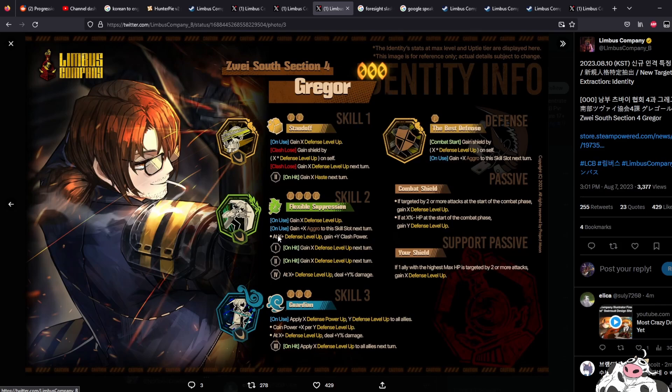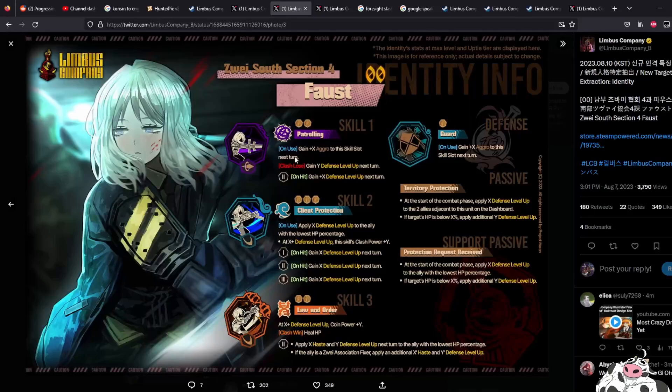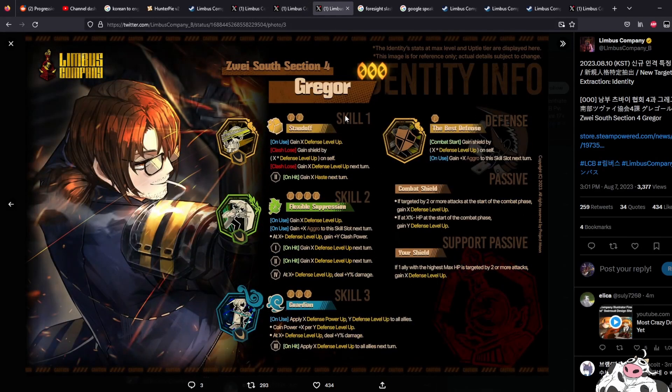Two, four, three — I wasn't wrong, that was actually a four-coin move that I saw in the trailer, that's crazy. Pierce, slash, slash — and this is slash, slash, slash. Gain X defense level up, or if you lose you gain shield by your defense level and gain defense level up next turn. On hit on the second coin you gain X haste. On use, gain X defense level up. On use, gain plus X aggro to this skill slot next turn. This is an aggro move, and at X defense level up, gain Y clash power.